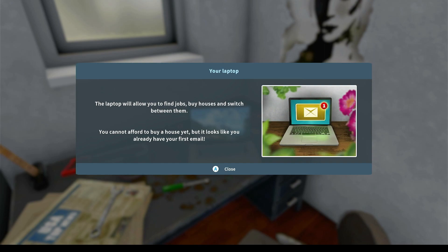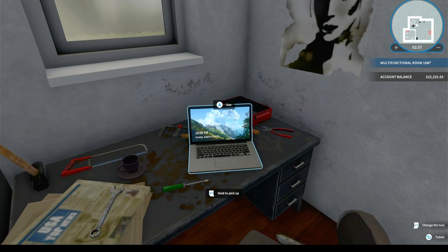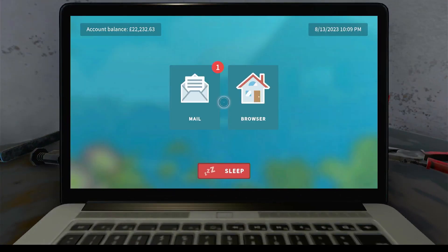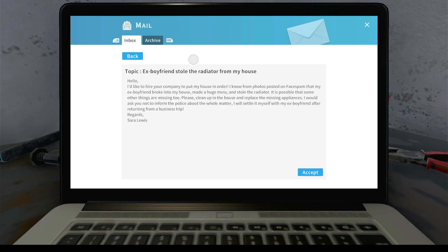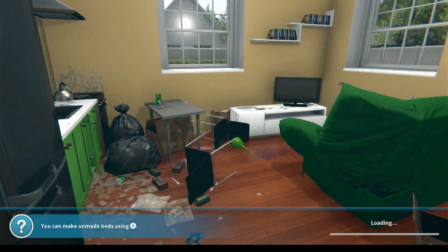You cannot afford to buy a house yet, but it looks like you already have your first email. Sarah Lewis - ex-boyfriend stole the radiator from my house. She'd like to hire your company to put her house in order. Her ex-boyfriend broke in, made a huge mess and stole the radiator. Please clean up the house and replace the missing appliances. She asks us not to inform the police. Right, we'll accept that.